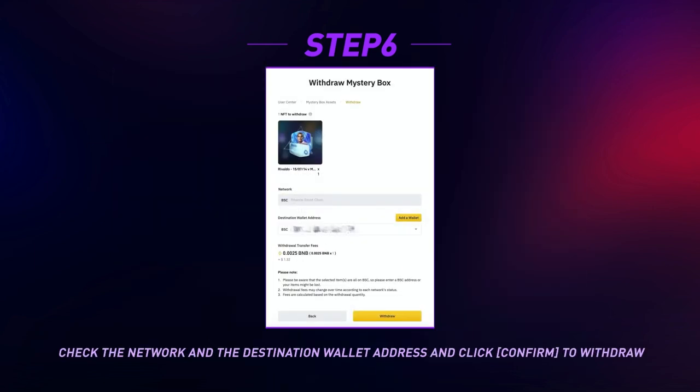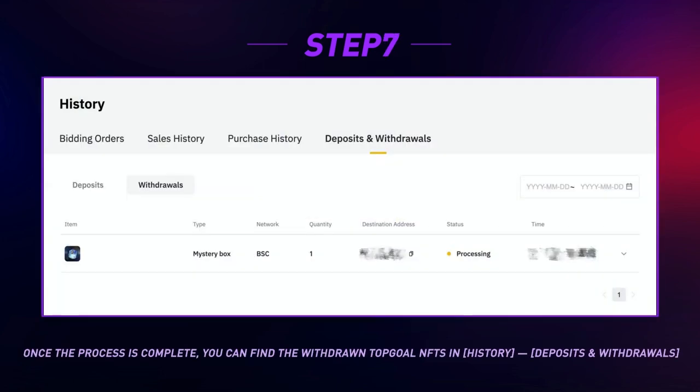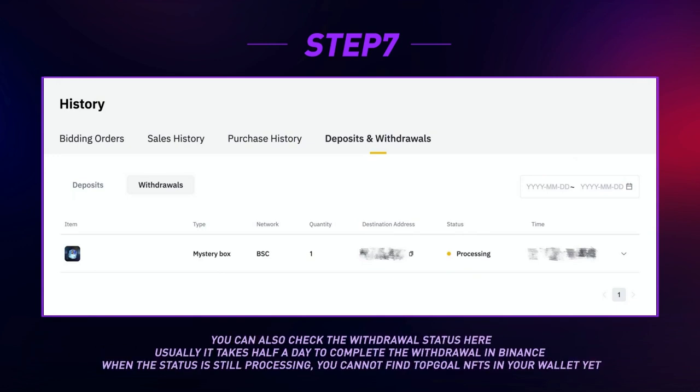Here is an example using MetaMask: enter your password, click Approve, choose Switch Network, check the network and the destination wallet address, and click Confirm to withdraw. Once the process is complete, you can find the withdrawn Top Goal NFTs in History — Deposits and Withdrawals. You can also check the withdrawal status here.